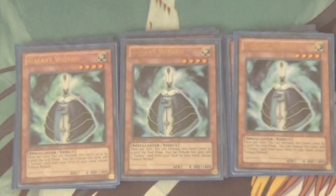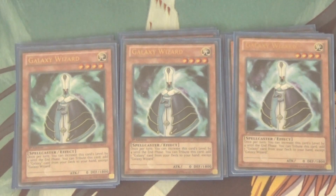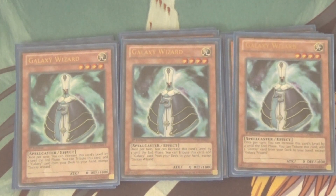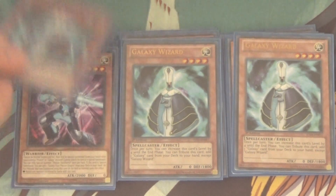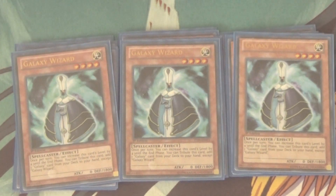Next up, we've got triple Galaxy Wizard. I really like three of them. He's a really good search card — you can tribute him from your field to search out any Galaxy or Photon card, period, not just monsters. And then once per turn, you can double his level to level eight, so he makes really good Xyz fodder. Those effects aren't mutually exclusive — you can pump his level up to eight, use Galaxy Expedition, then tribute him off for a search. Really good card overall. Also, it just dawned on me his search effect is not once per turn, which is really silly — so if you have multiple of them out, you can cheese that as well.